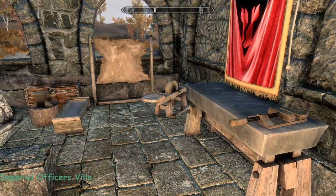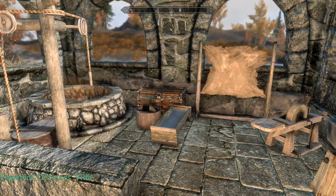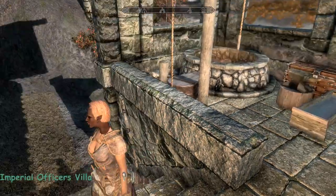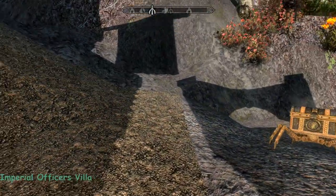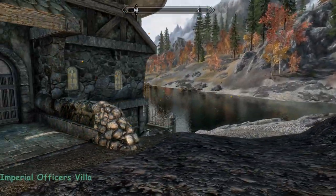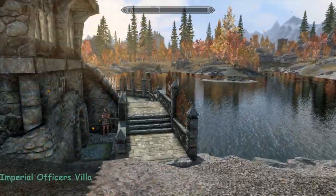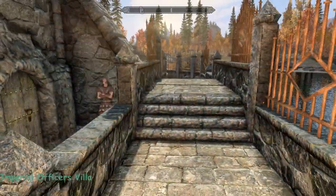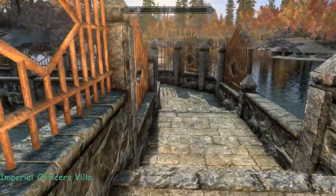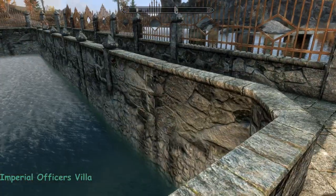And up here on one of the terraces there are several entrances to the home. Here you've got your workbench and the rest of your smithing equipment — everything except the smelter, which is elsewhere. It's actually around the back; I just walked right past it. It's down there.